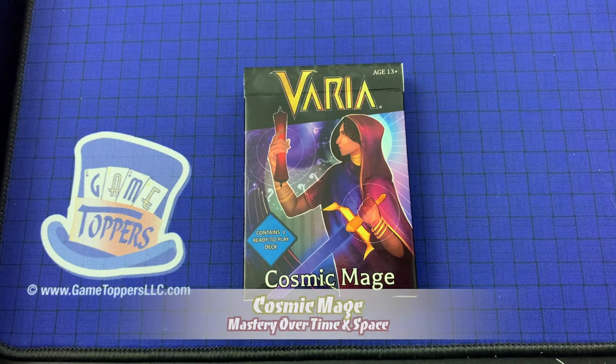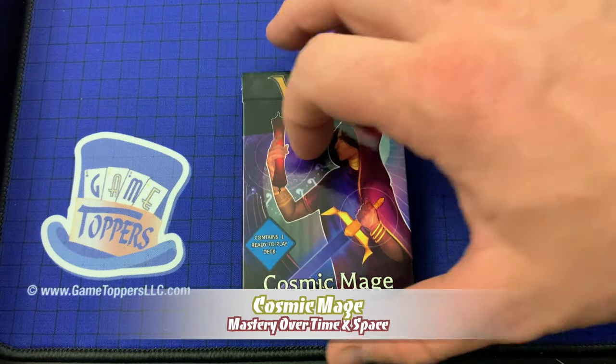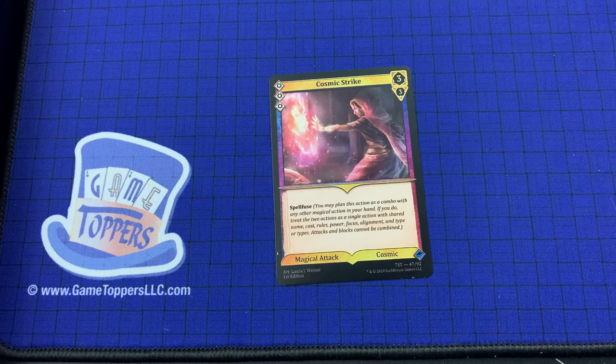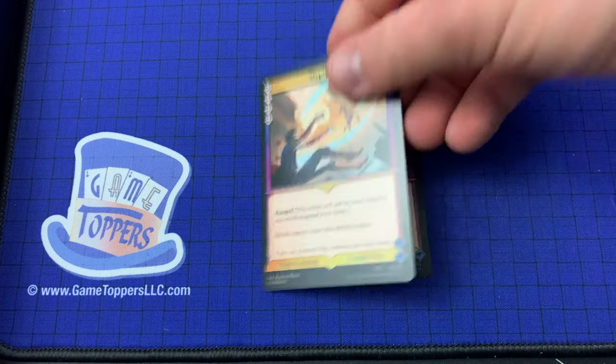Next up we have the Cosmic Mage — also difficulty 3. Cosmic Strike — 3 cost, 3 and 3. Spell Fuse: you may plan this action as a combo with any other magical action in your hand. If you do, treat the two actions as a single action with shared name, cost, rules, power, focus, alignment, and type or types. Attacks and blocks cannot be combined. Magical attack, cosmic.